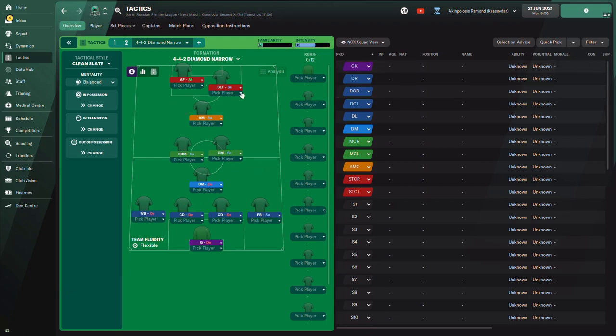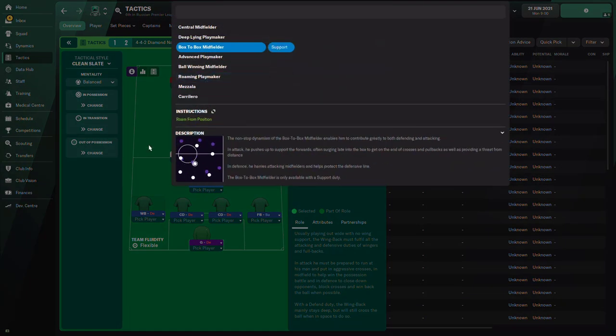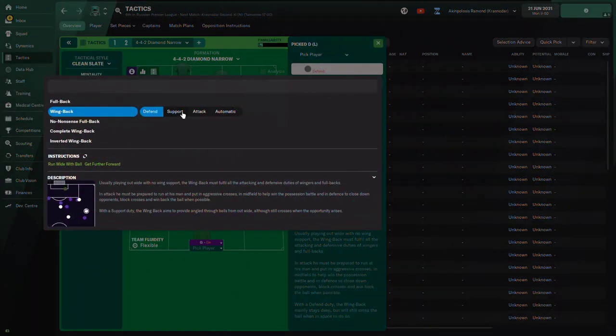For wing backs, things get more interesting. The wing back on defend duty will get forward occasionally but cross from deeper areas, while primarily focusing on closing down the opposition and defending. There can be a problem using the wing back on defend in some tactics — you might need an additional player like a carrilero to offer support in the wide area. Alternatively, a mezzala could help, though the mezzala won't defend that much.